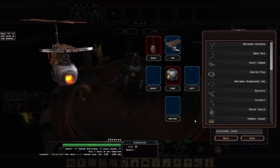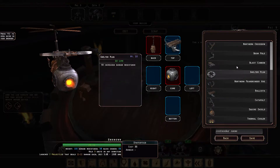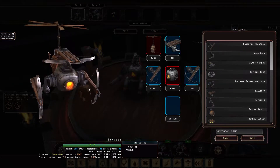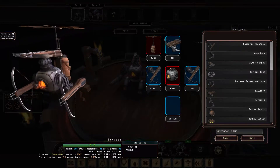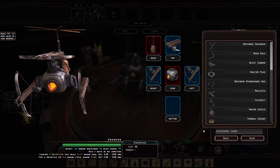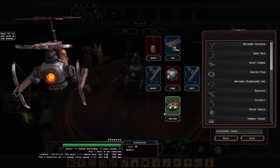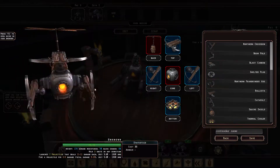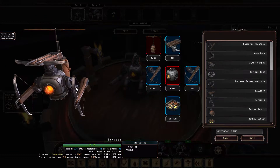Let's say we want to add a ballista. We're going to have to do that on the top, and we'd be able to add two crossbows as well. Look at this thing — it's now a flying crossbow machine! Can we add the thermal cooler at the bottom? We can, actually. That looks quite neat, doesn't it?